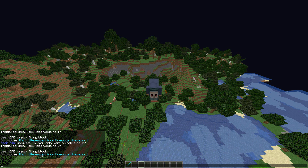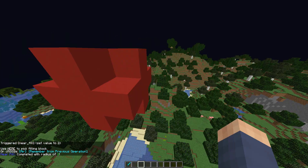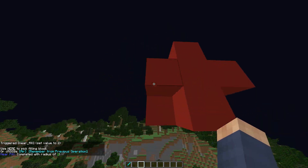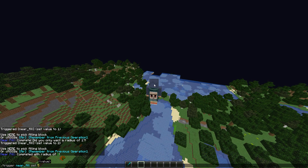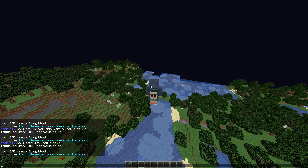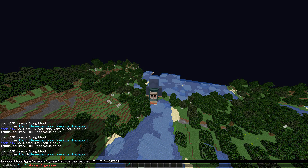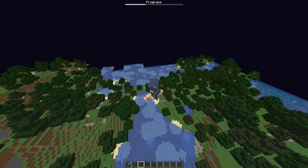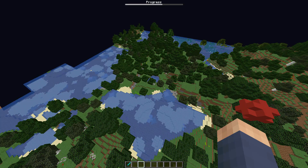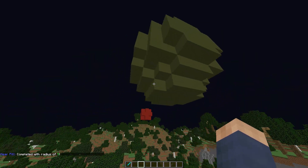If it says do red concrete, it's going to say complete. Bigger radiuses are much more helpful. So if I go 2, and this time I do 'remember from previous operation', as you can see it's now a radius of 2 — like a little star thing. Now let me jump to radius 5, and set block to green terracotta. I'll move out before I get stuck inside it. As you can see, there's progress bar support. Now there's a radius 5 sphere.